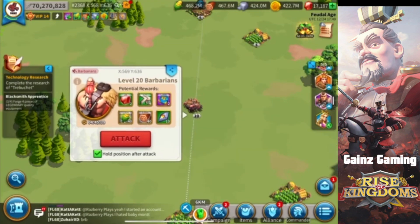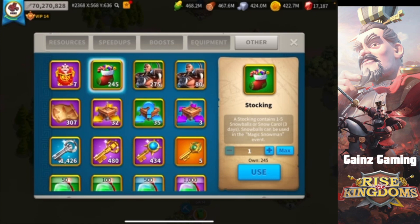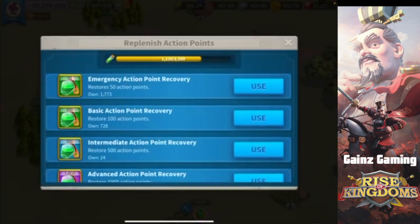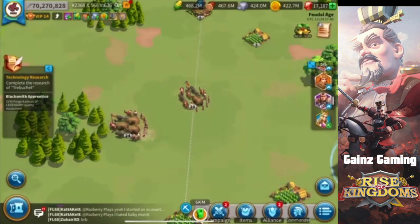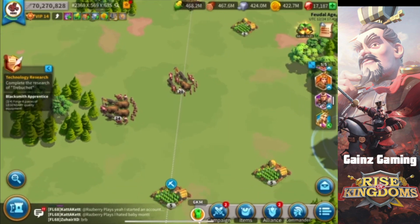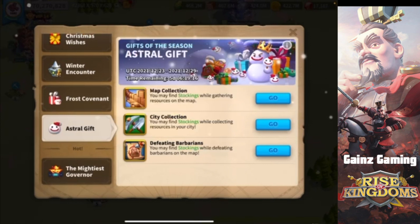For example, lining up multiple barbarians at once lets you pick up both at the same time and get more stockings. I've been AOE barb farming for the last day or two saving my action points for our pre-KvK coming up in about two days on the 26th. I'm pretty sure that if you hit a mortar it's going to count as a barbarian, so you'll still get stockings from that. So if you're going into your pre-KvK soon, you can destroy mortars and get stockings at the same time.